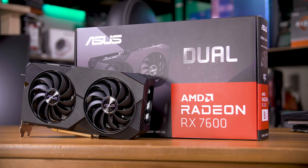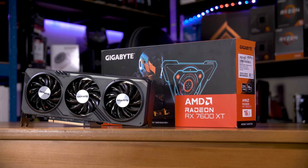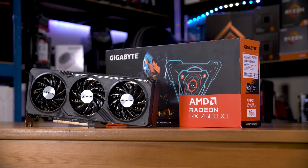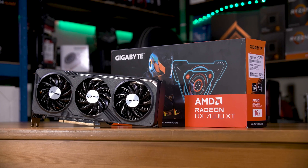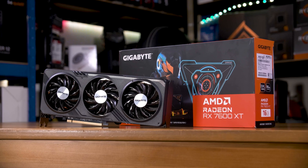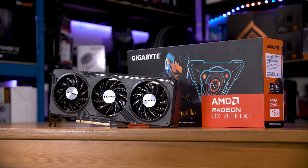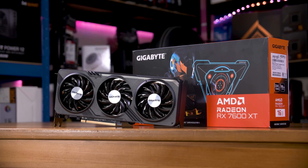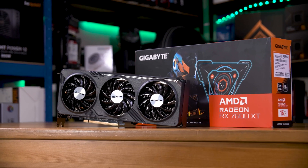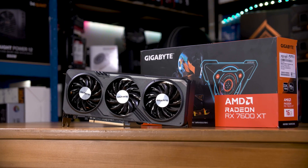As a super brief catch-up, this is the RX 7600, a card with 8GB of VRAM, and this is the RX 7600 XT, a card with 16GB of VRAM. Despite the naming difference, the core in these two cards is functionally identical, with the only real difference being a slightly higher power limit on the XT, although as we saw in the last video, there really wasn't much of a difference between them.